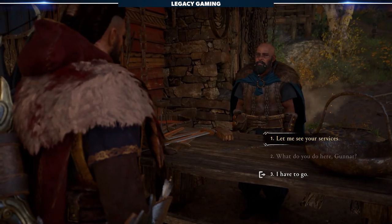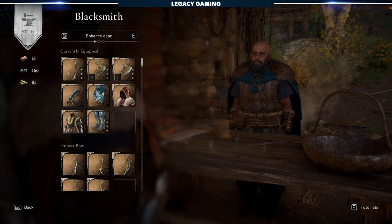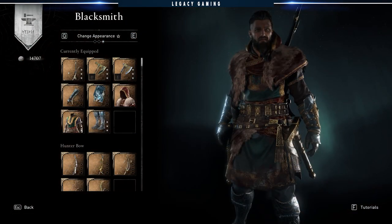To access the system, you have to head back to Ravensthorpe and talk to Gunner. Once you're there, you can access your standard upgrade gear menu, but now you can also access a downgrade gear menu and that all-important transmog menu.